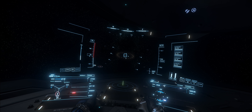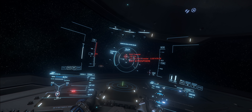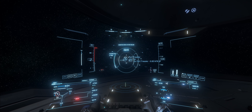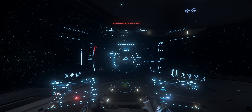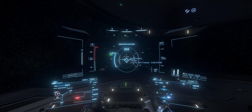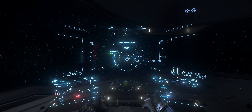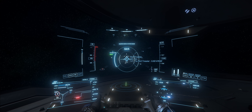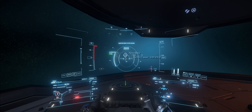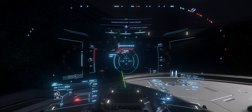We're going to use quantum travel now — press B, and that will spin up the quantum system. You need to exit the atmosphere before you can use it. Once the quantum engine has spooled and calibrated the journey, press and hold the B key and you will quantum travel. This is a short journey, but they can take quite some time if you're travelling from one side of the Stanton system to the other. Press and hold B — and there we are. Turn the quantum engine off now by pressing B.